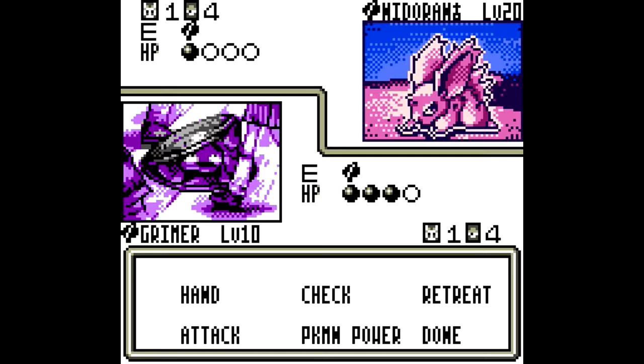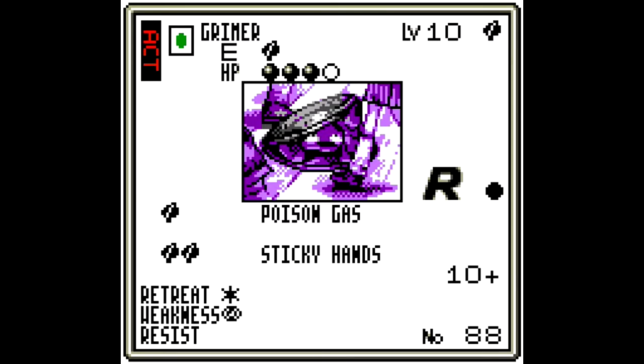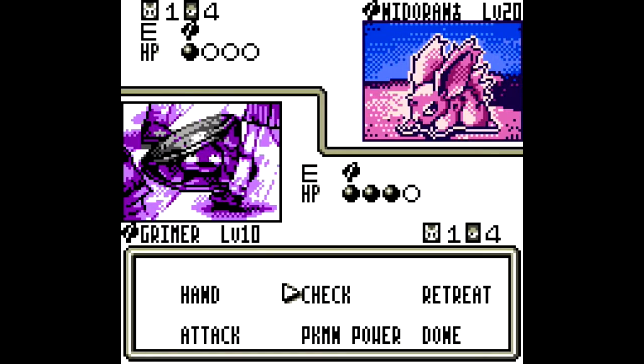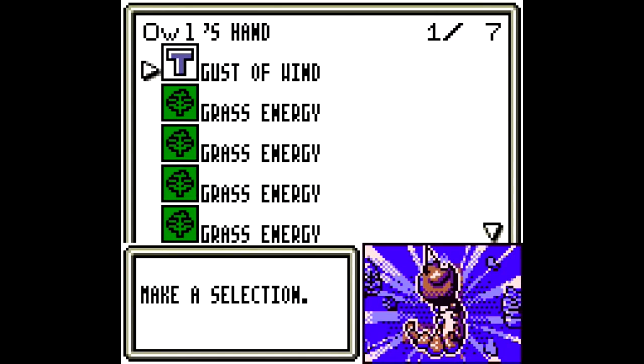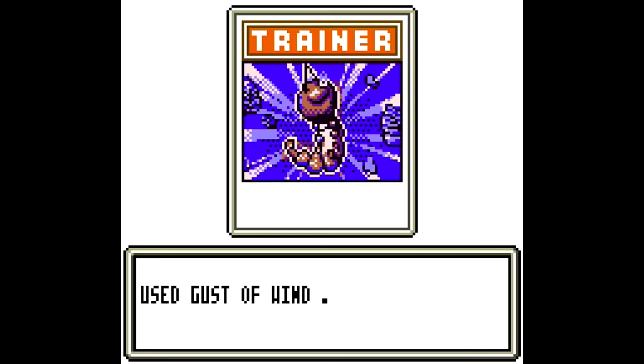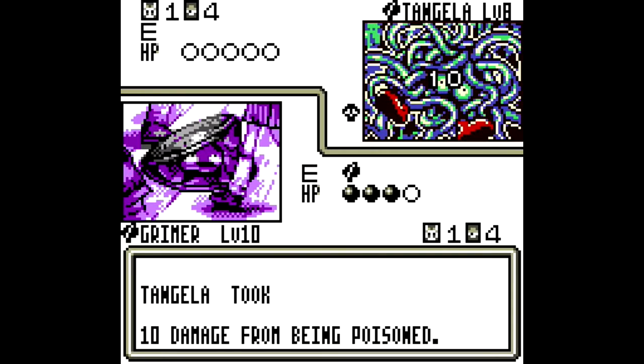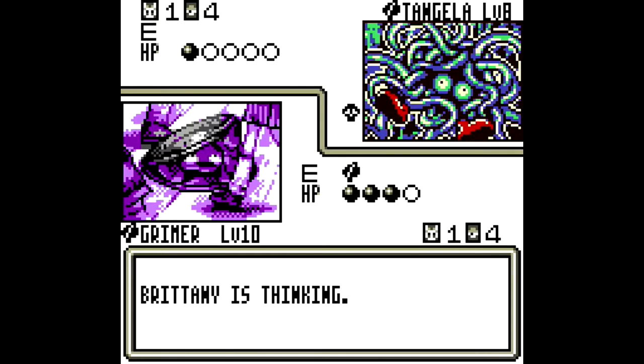Let's check what else Grimer has to offer: Sticky Hands — the defending Pokémon is now paralyzed. Not that bad actually. But you know what, I'm going to start preparing Scyther and Gust of Wind you in because I want you dead. Since you need two rounds before you can do anything and three rounds before you can poison, this actually doesn't look all that bad.